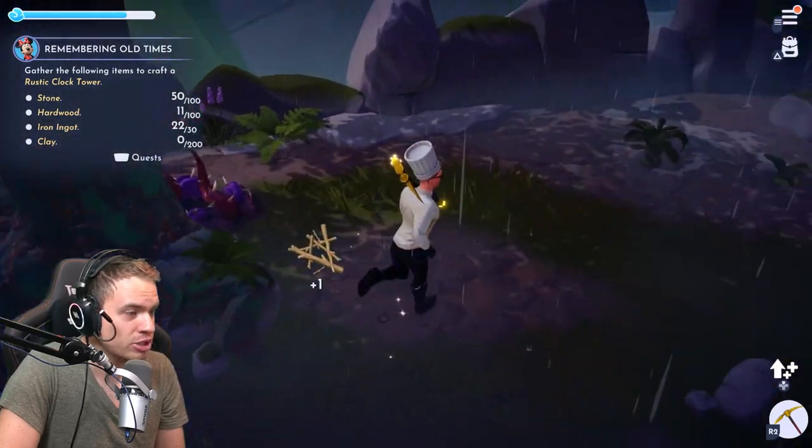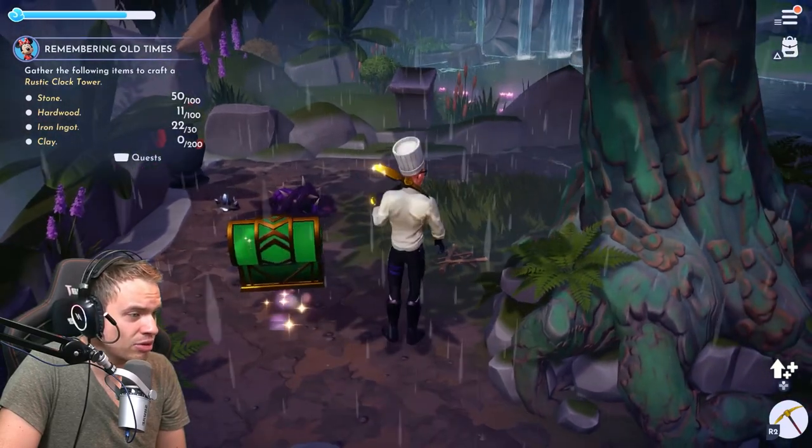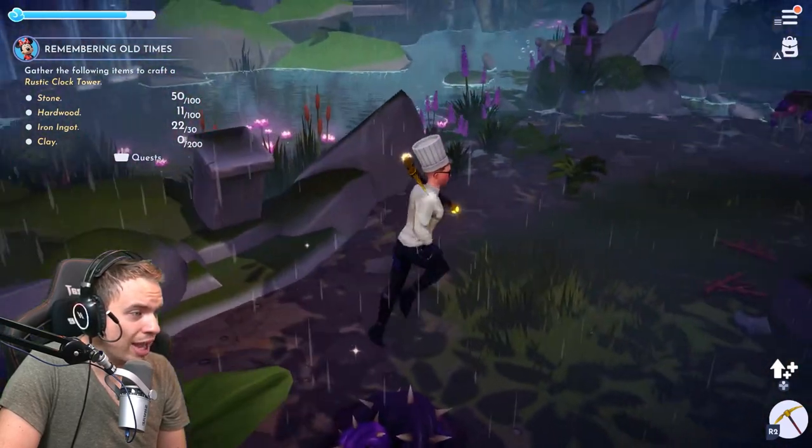Look how much dark wood I just found in this area. You can get the chests, you can get extra rocks to hit. You can do a lot of things. And it doesn't just work on this location — it's going to work pretty much anywhere.